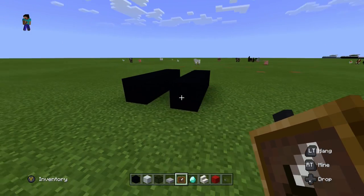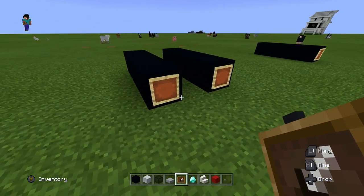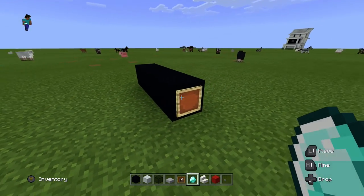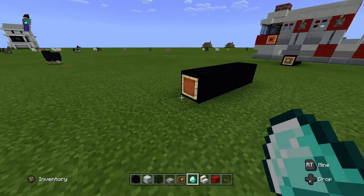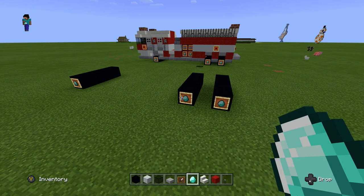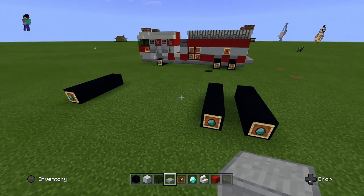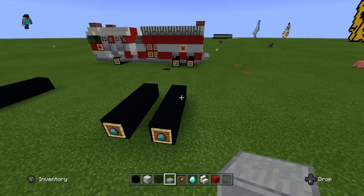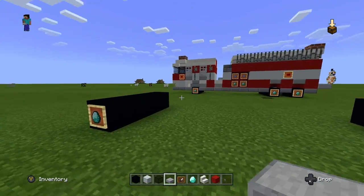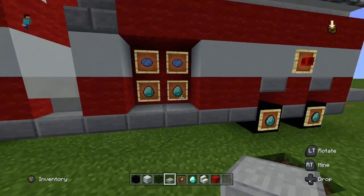It should take six item frames in total. Once we do that, we're going to use a diamond and put the diamond in the item frame to make it look like wheels and add a little flavor — make it look pretty cool. When you're done, it should look something like this. The next thing is we're going to get out some stone slabs and fill in the top layer of these black concrete blocks with stone slabs, as you can see on this fire truck.